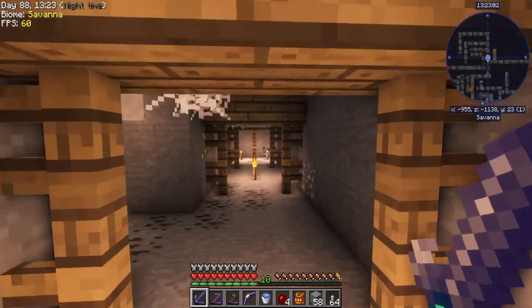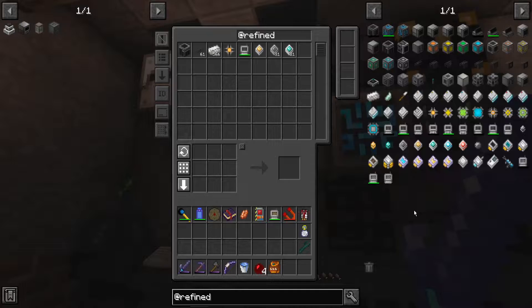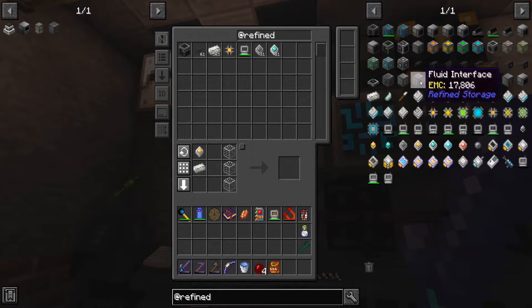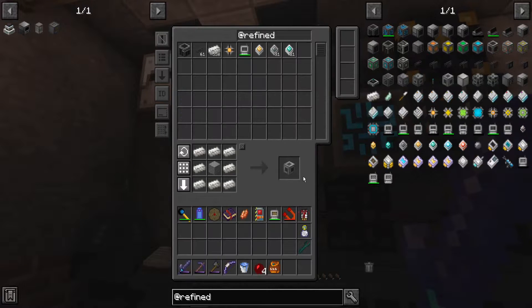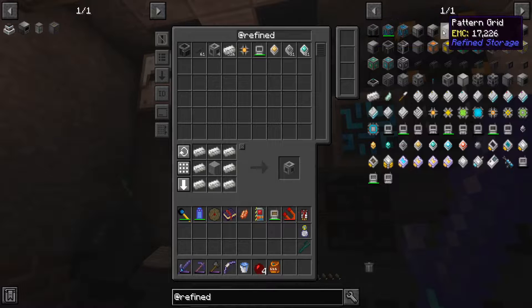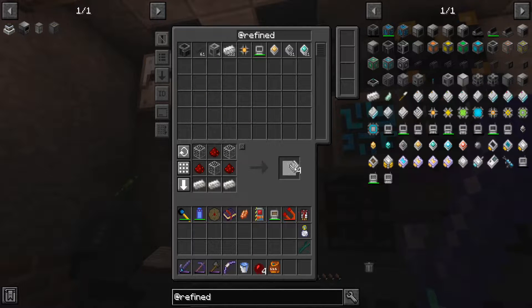I'm gonna head back to base. I need to get actually started on some auto-crafting stuff. So we're back at base and I need to make probably at least another grid. I need a few things here. Let's make like four of those for now, because I want to make a pattern grid, which means I'm going to need a few patterns.